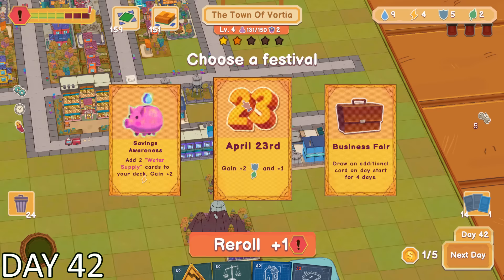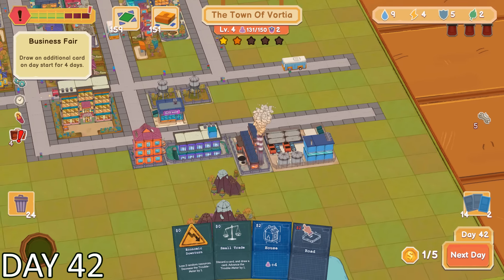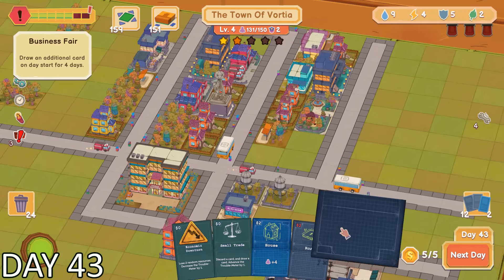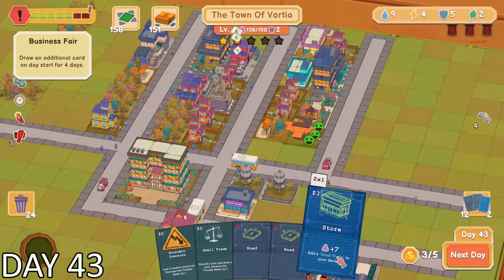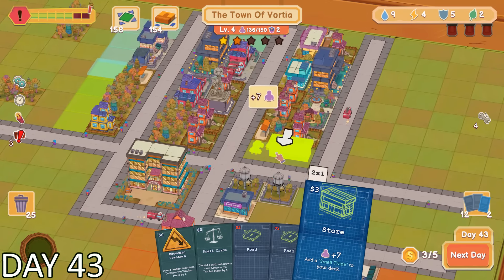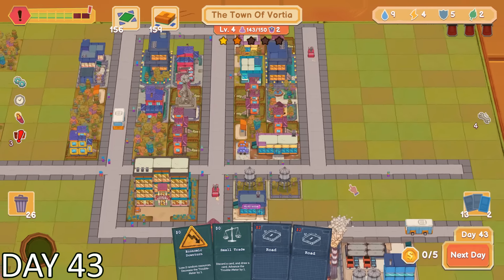After placing the building, I was now able to choose a festival. I was super conflicted because one of them was going to give me 2 security and 1 environmental resource, or I could draw an extra card each day. I decided to take a gamble and go with the one that grants me an extra card each day. I was really hoping I could get some buildings to produce more of the resources that I needed.